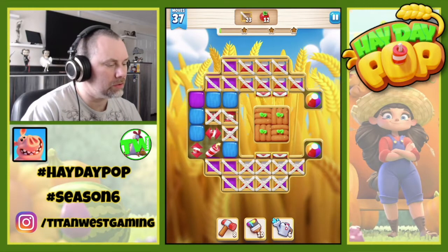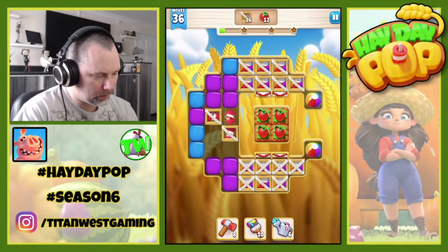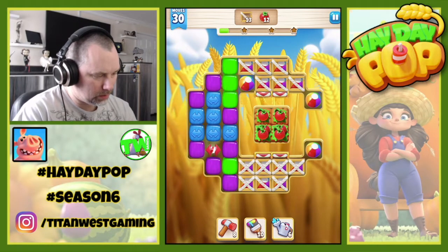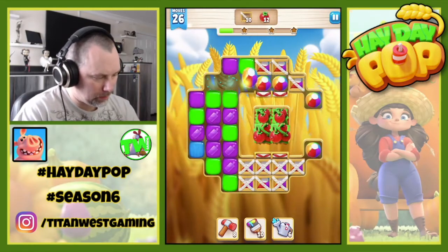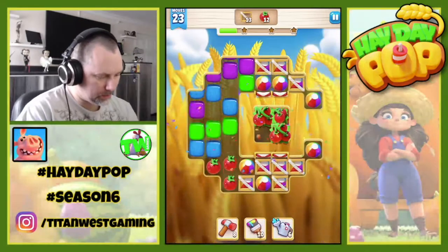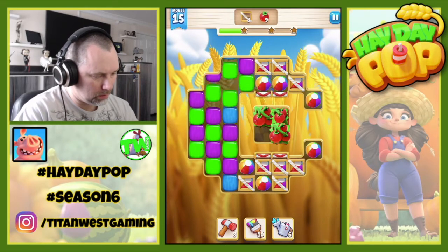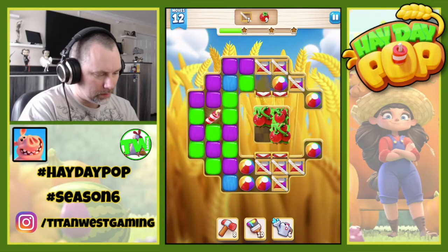We're after 23 boxes and 12 tomatoes — I forgot what the picture was. Okay, we need to get those — can we get another? Yes, thank you very much. Get some beach balls going, oh double dynamite, that's handy. Start getting the old tomatoes now. Okay, that was a couple of bad moves there.